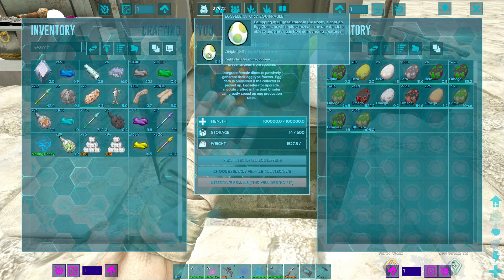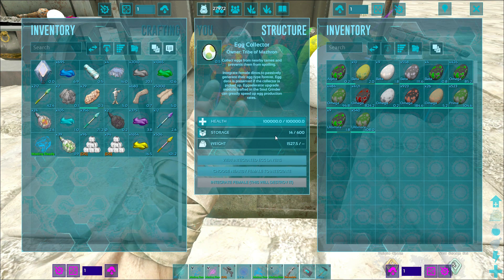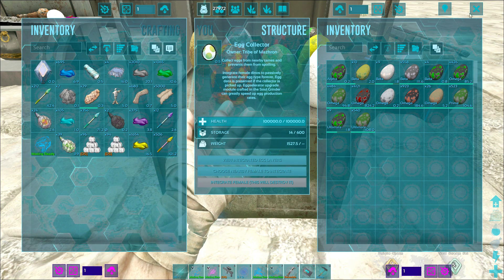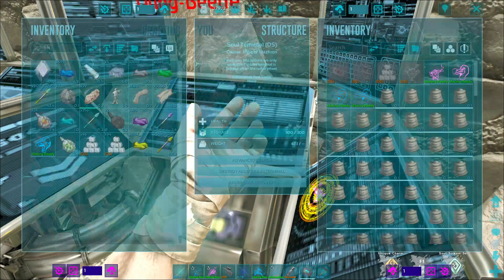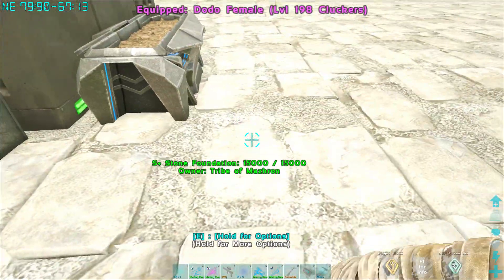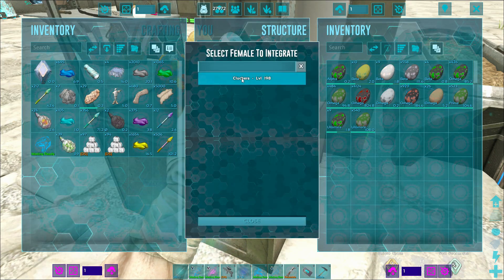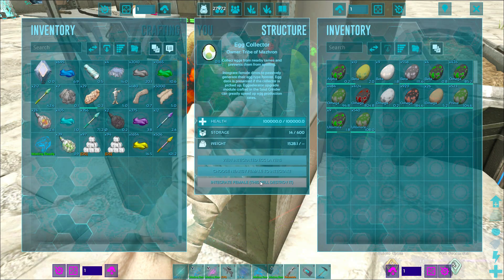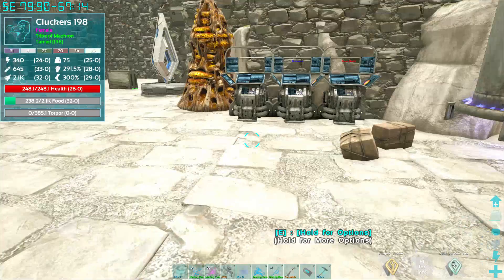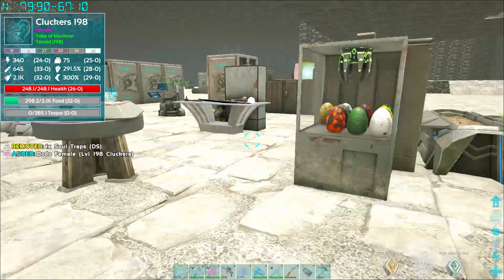You may need to get an accelerator, which I'll show in a minute. Basically how this works is you throw out a female next to it and it says 'choose a nearby female to integrate.' Here's the thing with cluckers — she doesn't have a variant of any kind. So if you go in and try to choose cluckers, you can't integrate her. That kind of sucks early in the game, so you're forced to either leave them out or put them into a soul terminal.